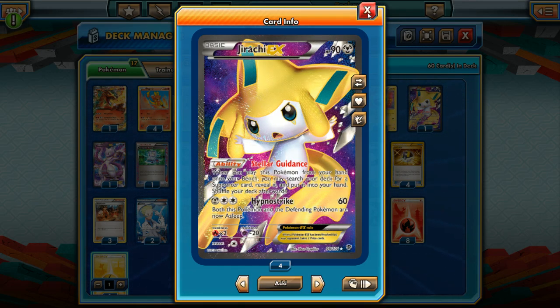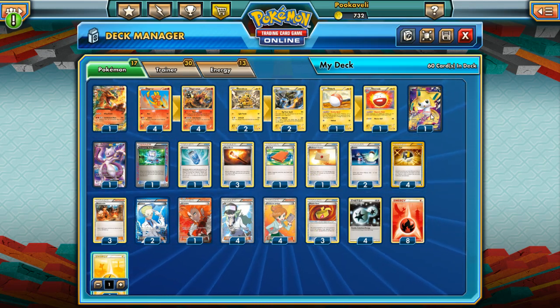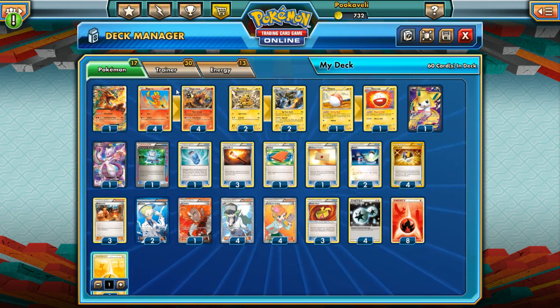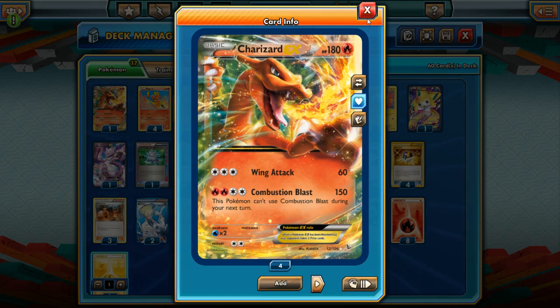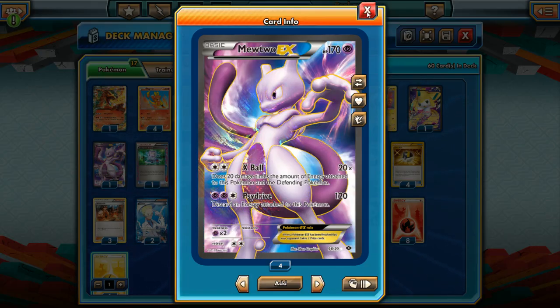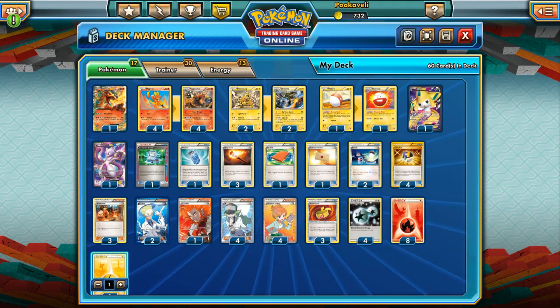We also have Jirachi EX. Stellar Guidance allows us to search out a supporter, so it allows us to search for that Blacksmith most importantly. It's just a nice support Pokemon to have. We don't really care about giving up two prizes because if they're not dealing with Magmortar, they're probably getting destroyed by Twin Bursts. Jirachi is a perfect fit. We also have some big beefy Pokemon EX — Charizard, since he works well with the Blacksmith, and Mewtwo because we're running DCE and X-Ball works out pretty well.